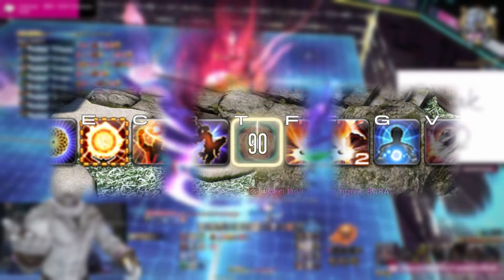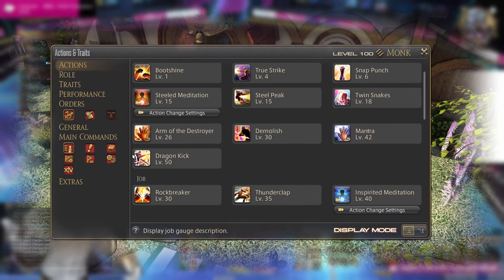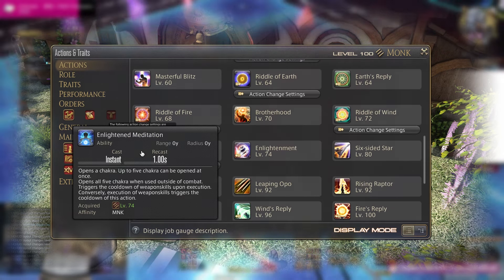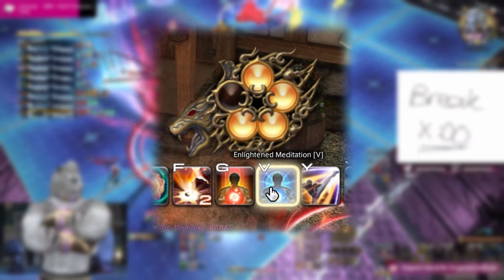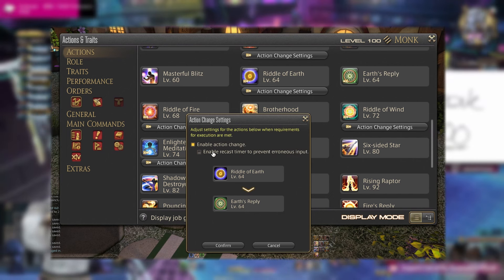Dawn Trail introduced changes to many jobs regarding actions that change into other actions. For Monk, this mostly applies to Meditate. Scrolling through your job actions, you'll notice a bunch of different actions for Meditate — these all serve the same purpose of charging up your chakra gauge by one. The main difference is that some convert into your AoE chakra spender or your single target spender. You can choose to split these buttons up in the action change settings. Both methods are essentially the same, so just play with the settings and stick to what is most comfortable for you.